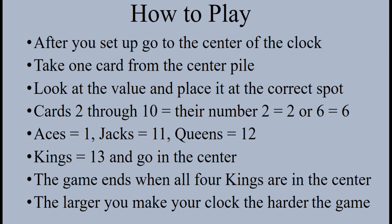Aces equal 1. Jacks equal 11. Queens equal 12. Kings equal 13 and go in the center. The game ends when all four kings are in the center. The larger you make your clock, the harder the game.